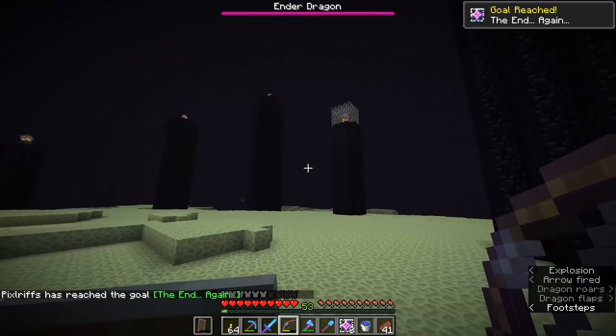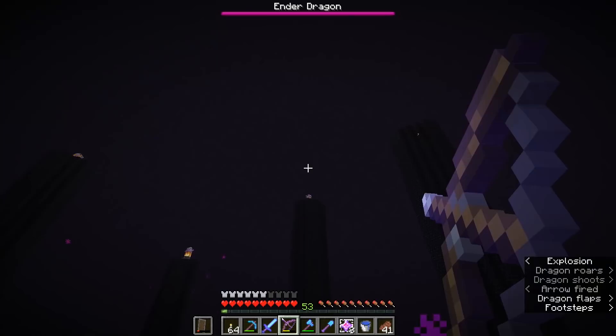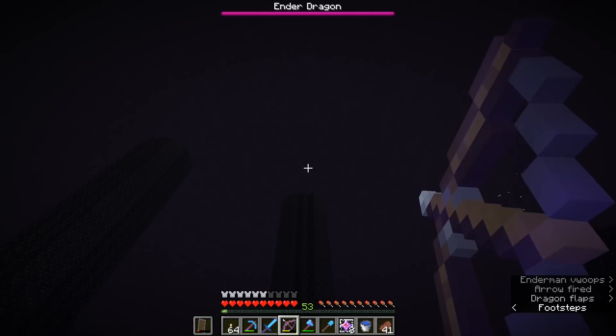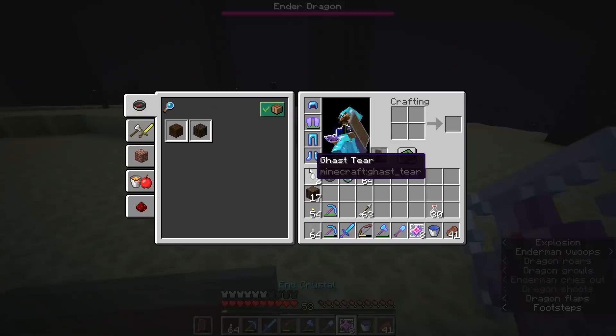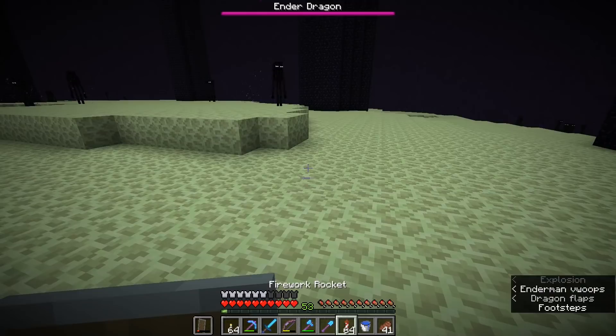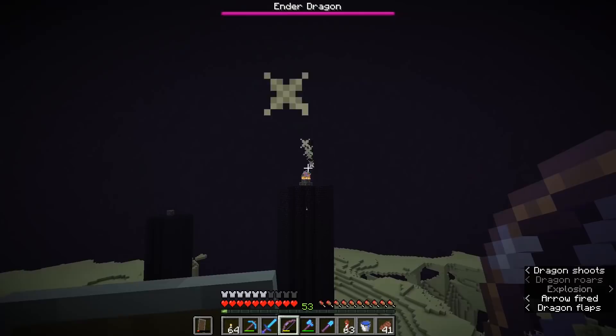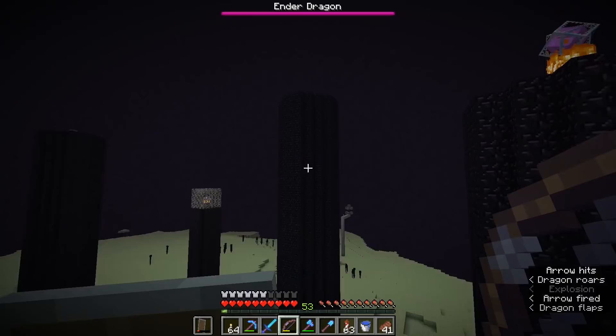We know the drill at this point — this is going to be a pretty standard dragon fight. I haven't brought any additional projectiles or snowballs, but I've got my infinity bow and I think I'm going to do all right. We're already damaging the dragon by shooting the crystals off the tops of the towers. And now, if I switch out to my fireworks, we have the ability to fly as well, so it's going to be a lot easier to get up here and take out these towers.